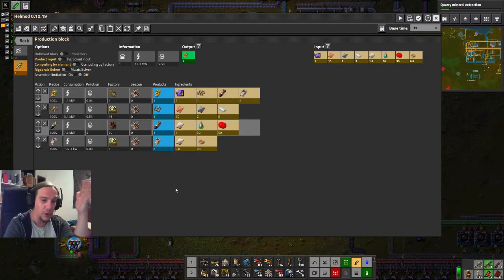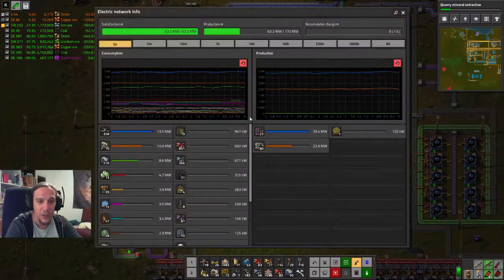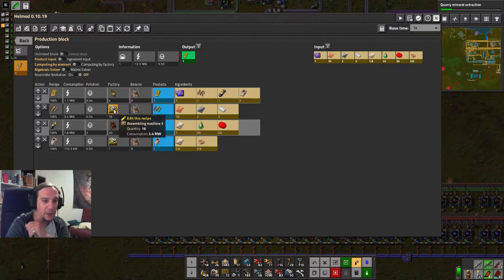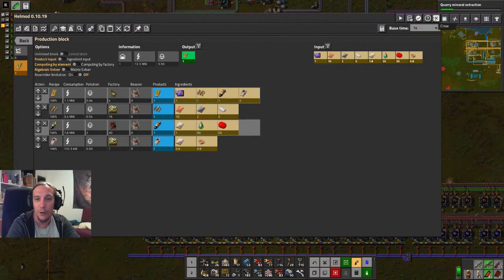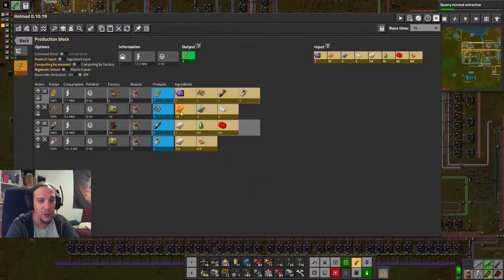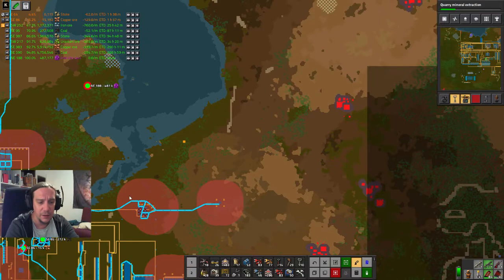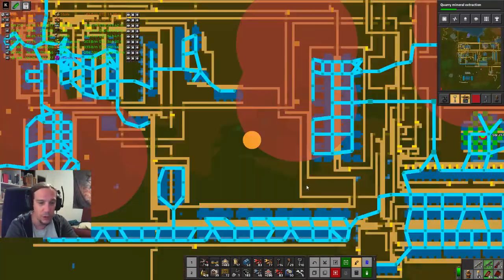We need to figure out where to produce all this stuff — one yellow tech card per second. To produce yellow tech cards, I was lacking production power before because we're going to need an array of 16 assembling machines to produce the low density structures. We'll need copper, steel, and plastic. It's quite a big intermediate product, and this flank is getting more and more attacks.